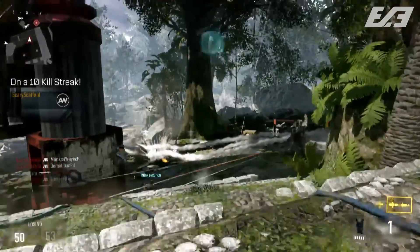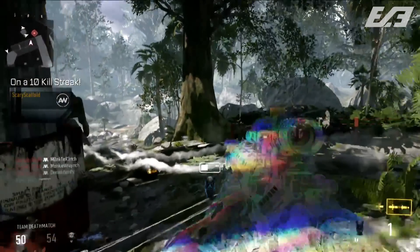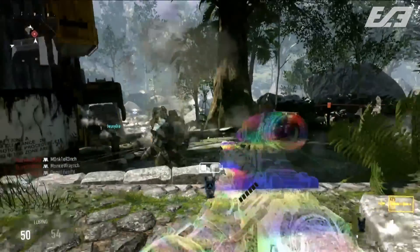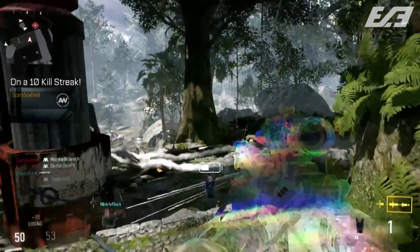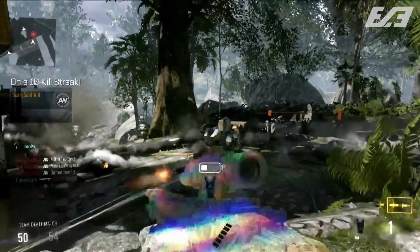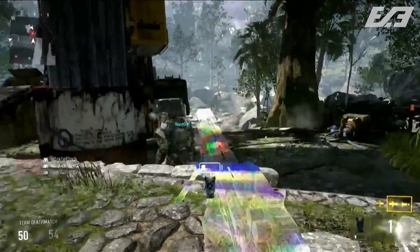Next we see some cloaking. For those worried about it, later in the reveal we did see footage of the cloaked player from the enemy's perspective and you can clearly see them — it's not hard to spot at all. So don't worry; it's not going to be as bad as you're thinking. Cloaking is one of the exo abilities we'll talk about in a later video, and it's battery powered so it doesn't last forever.